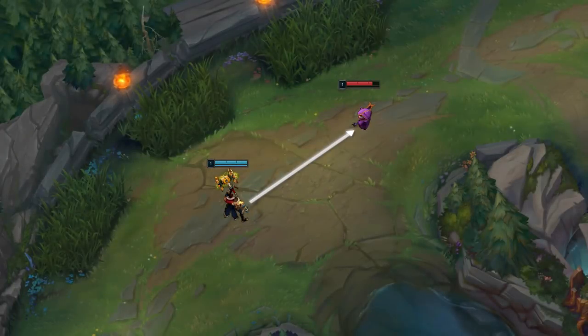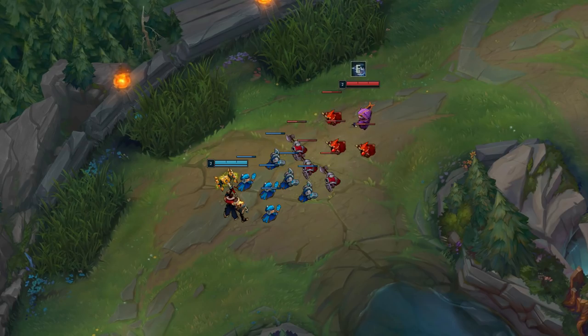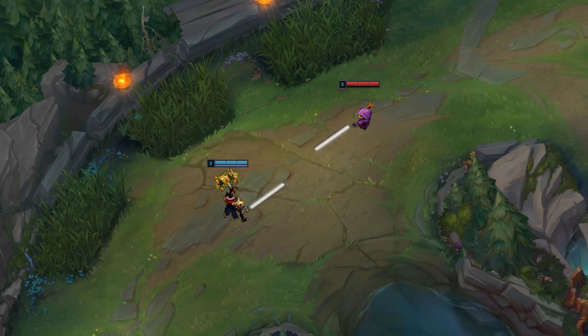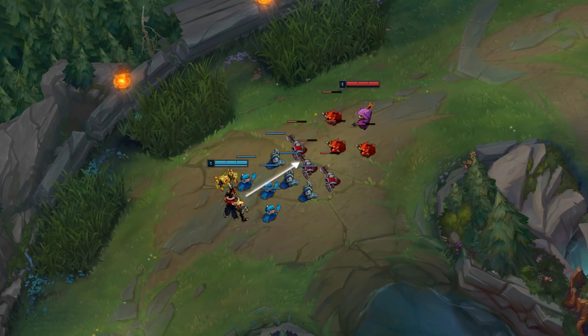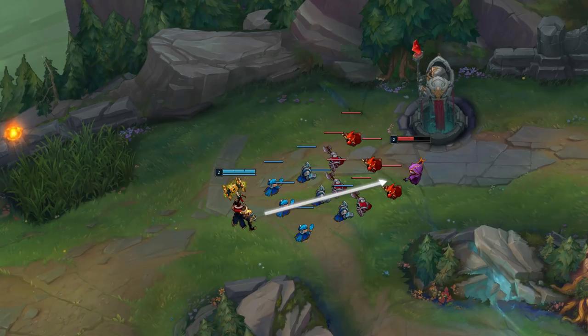Jace deals more damage in this matchup but needs to go into melee form to land his burst. Kennen's damage is also pretty high, but lies more in consistently landing harass into stuns. For waveclear, Jace outshoves easily with his ranged autos and melee form Q, while Kennen has his E to thin the wave and W for decent waveclear. For range, they're pretty similar outside of Jace's EQ combo. Jace's gameplan will be to utilise his waveclear edge to shove in Kennen and deny CS, converting this into kills or, ideally, first turret.